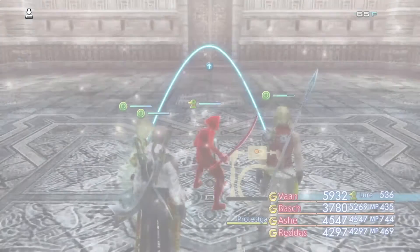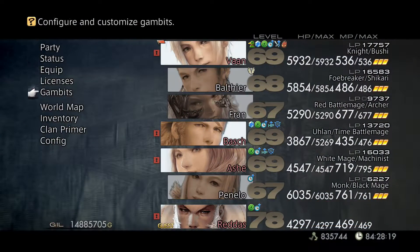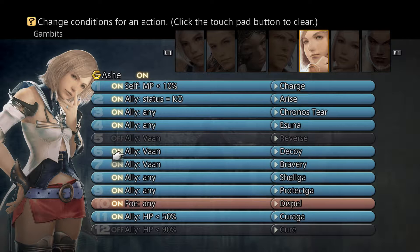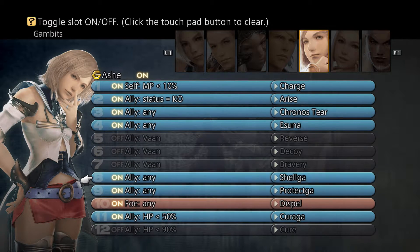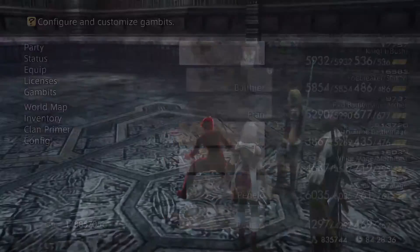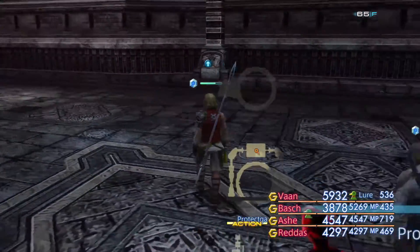Anyway, before we leave this area there are a few more treasure chests we're going to want to pick up. Let's go ahead and get rid of Vaan's Berserk and in fact all the buffs, since they're just going to waste time being cast over and over. I don't even think we needed them — I'm pretty sure we would have killed that guy even without shell and protect on our party. Let's just make somebody else party leader while Vaan's got Berserk active.